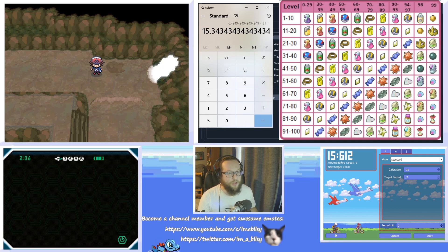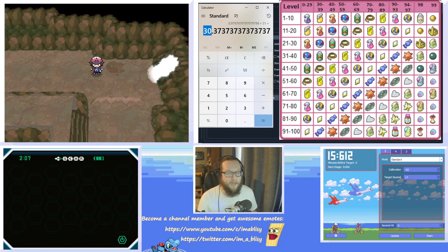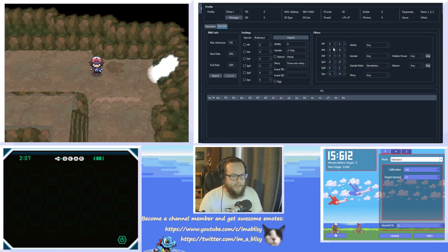I'll show it with a different item. Let's say you wanted a PP up, which is 94 through 97. You would do 94 divided by 99, then times that by 31 — that would be 30. Then 97 divided by 99 times 31 also equals 30. So you could effectively only get a PP up with a 30 IV. The IV range we're looking for for rare candies is 13 through 15, so we'll put that in Attack, Special Attack, and Speed.